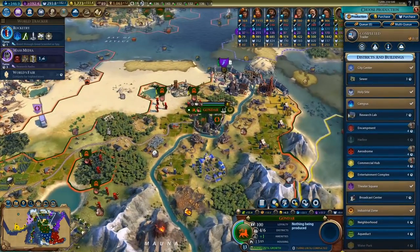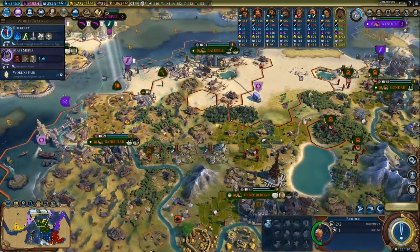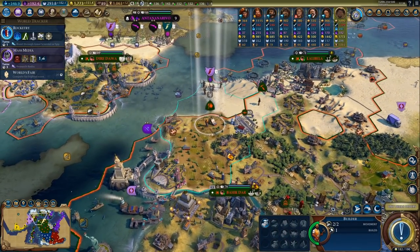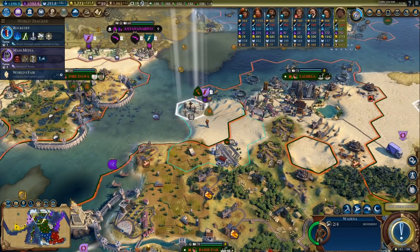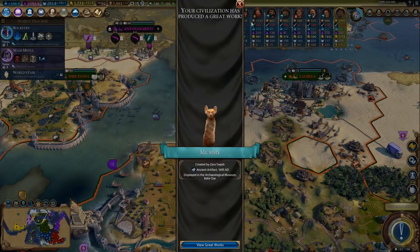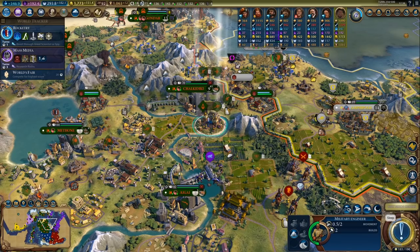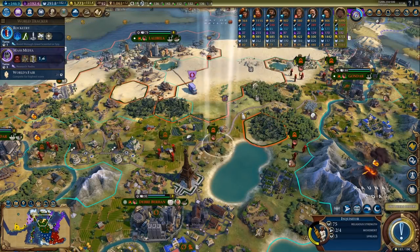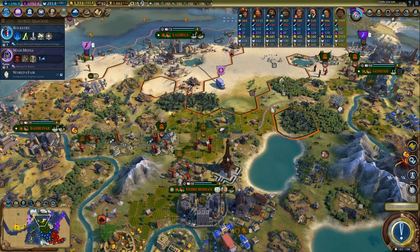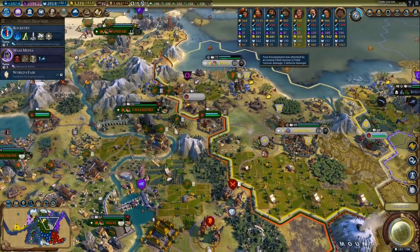Now I should spam a few research labs — I suppose we'll do that. Anything else needed over here? Not a whole lot. Go get the antiquity sites. Let's heal up the inquisitors — we just need to be next to a holy site and then they can heal up. Sounds good.